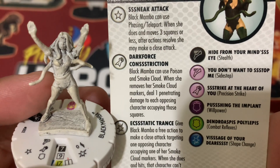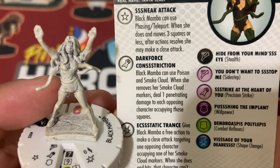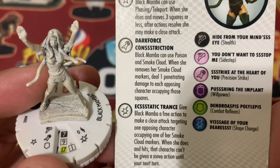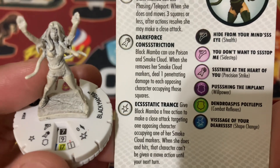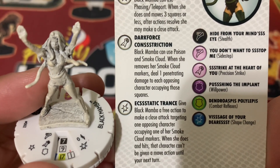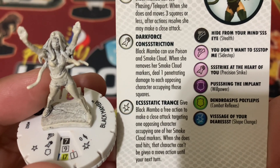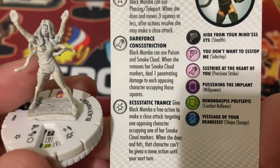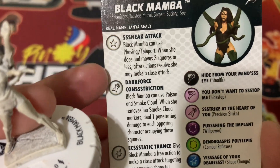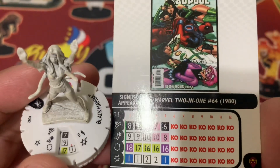So it's like a double poison if you think about it — you can poison on your turn and then at the beginning of your next turn when you remove the Smoke Cloud markers, you also deal 1 penetrating damage. And a special damage power: Ecstatic Trance. Give Black Mamba a free action to make a close attack targeting one opposing character occupying one of her Smoke Cloud markers. When she does and hits, that character can be given a move action until their next turn — basically gaining Immobile. I like the flavor text; you can see the 'S's being emphasized, which is very thematic for Black Mamba.